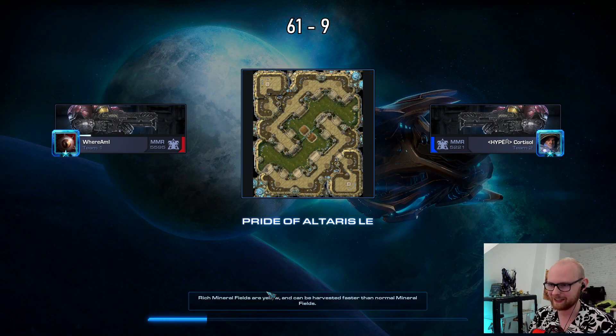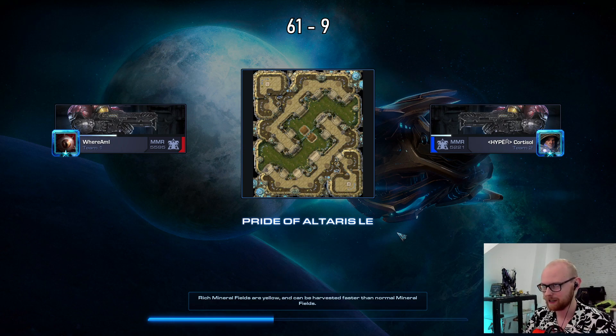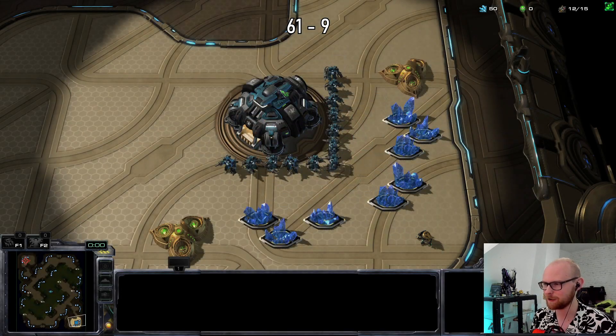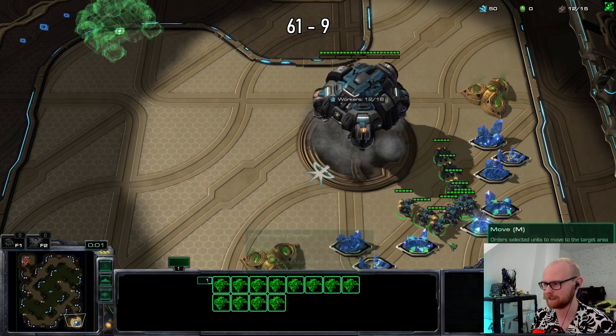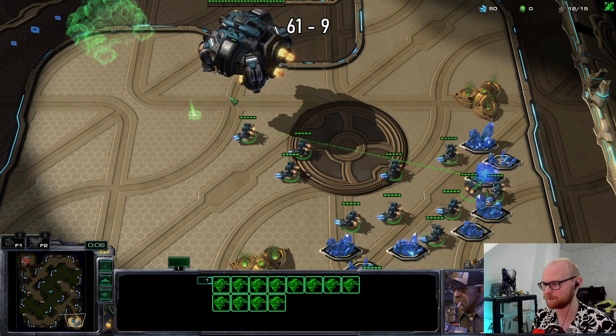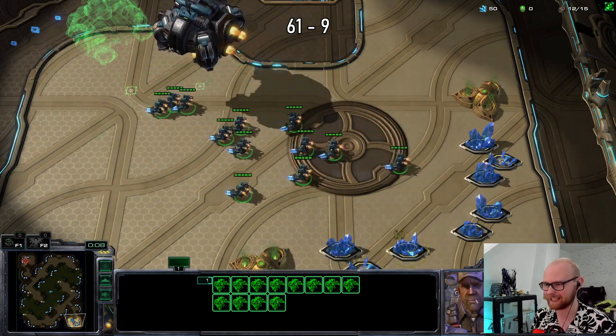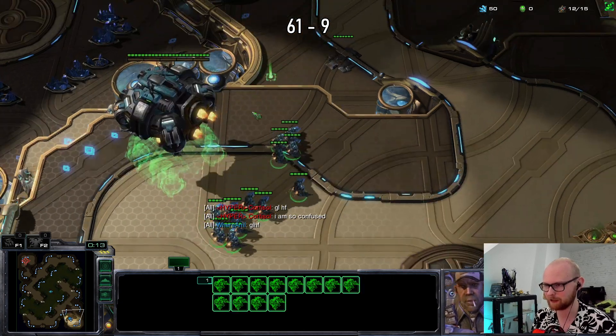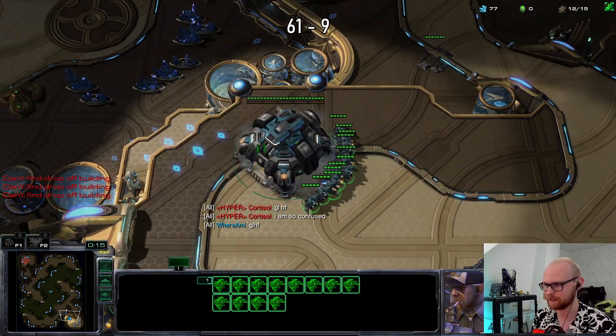We got a rematch! We got 10 MMR from that game, meaning this game would put us over the 5600 edge, which is really cool. When I get a rematch I fly to the other base — last game I flew to the third, so now I'm going to fly to my natural. Actually I'm gonna yolo it and fly to the third because I want to take the gold as my natural. I really like that play in TvT, so I'm going for it again.